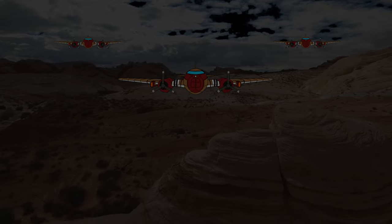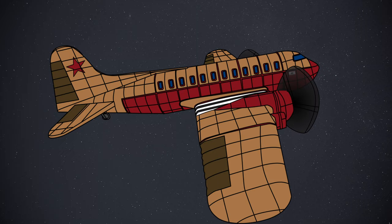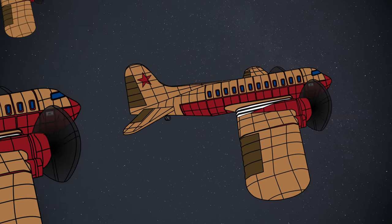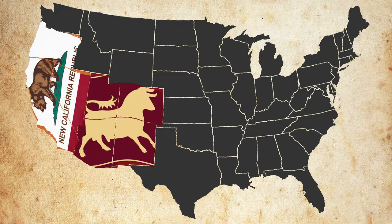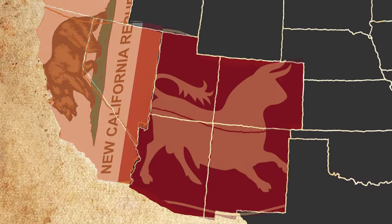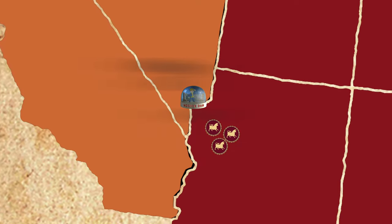High above the Mojave below, a squadron of C-47 Skytrains soars, piercing through the inky black night en route to the frontier lands east of the Colorado River. Following the NCR's rousing victory at the Second Battle of Hoover Dam, the forces of Caesar's Legion are in a chaotic retreat, seeking the relative safety of their remaining strongholds in Arizona, in the hopes of living to fight another day.